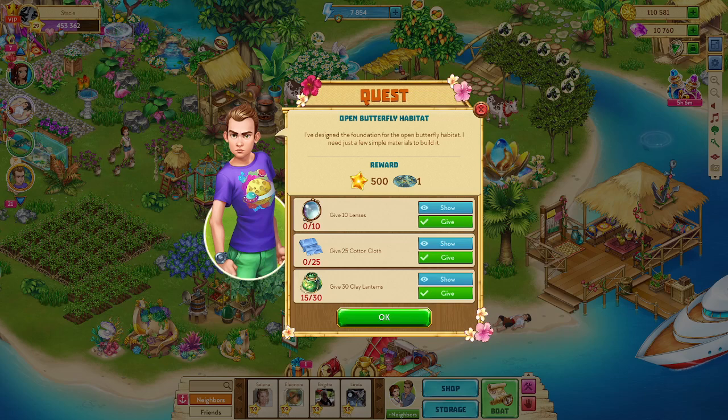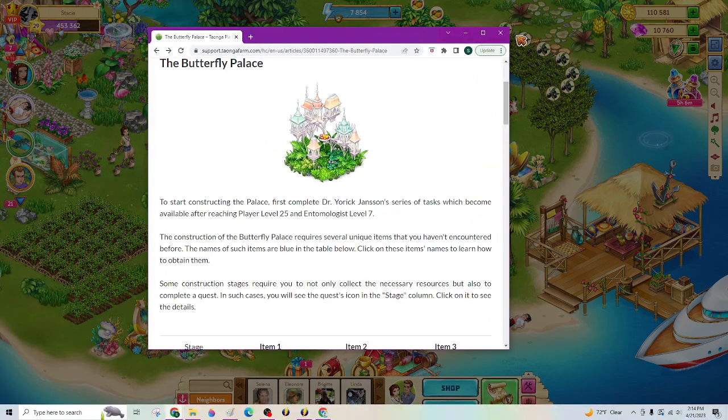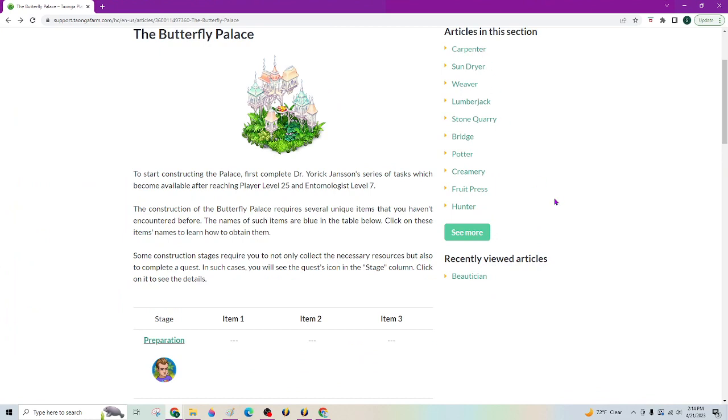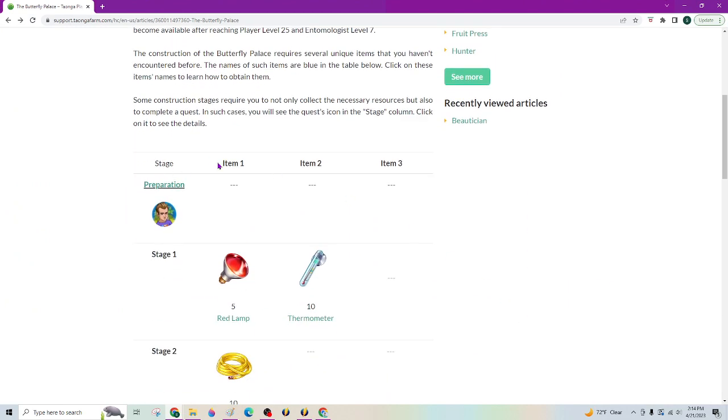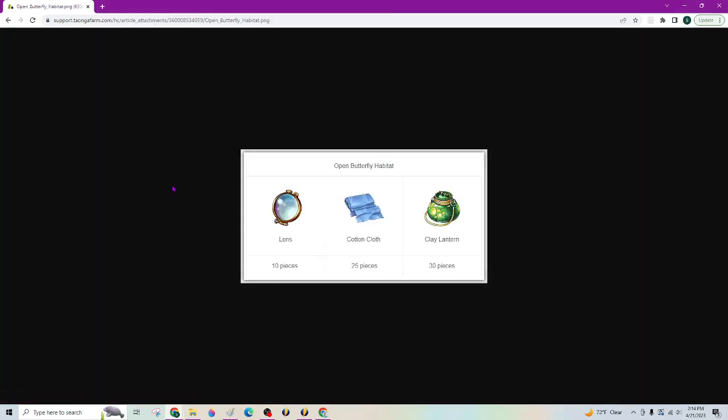I was looking at the games page on Zendesk — Tonga.Zendesk.com — and I wanted to just walk through this information real quick because it's real simple. So: preparation, or what I say is launching the quest. These are the things you need.